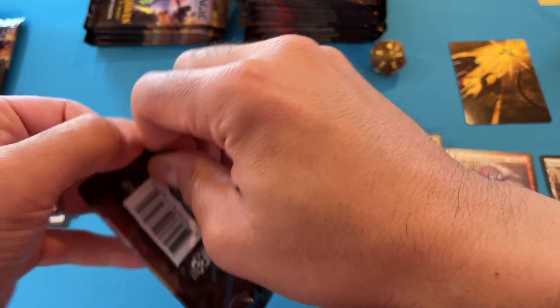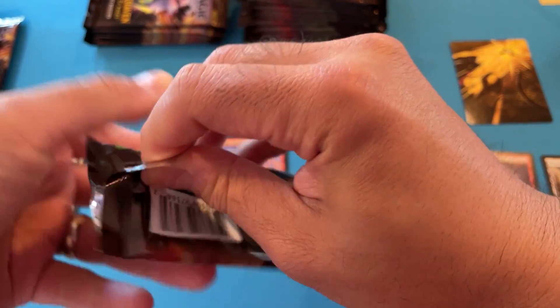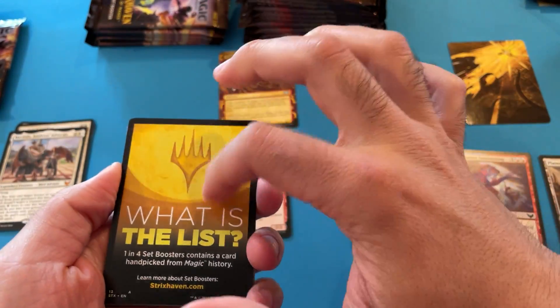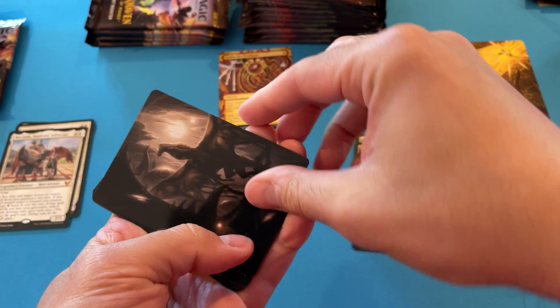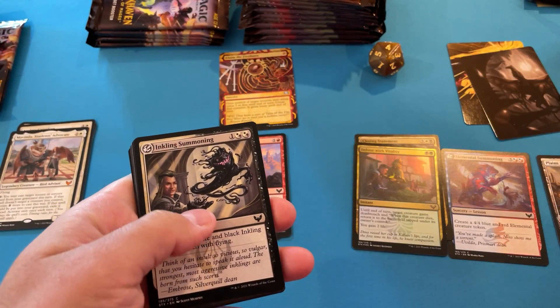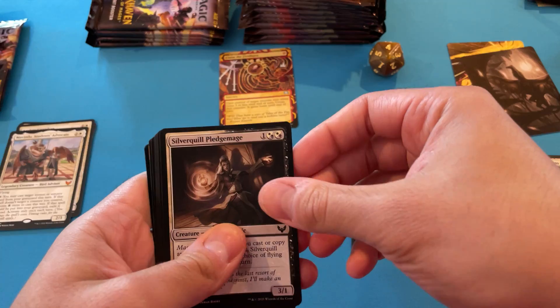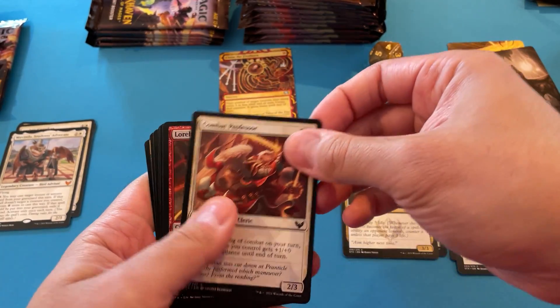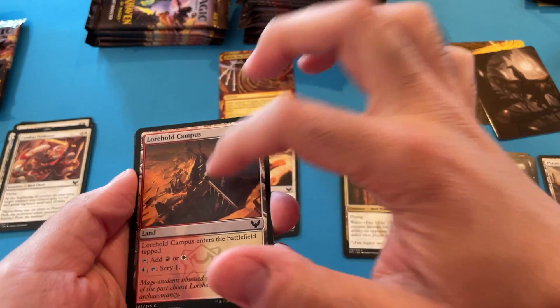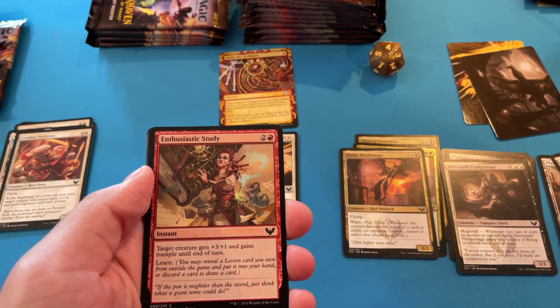I've only opened draft packs to this point. So again, this is 15 set boosters here, 15 in another video. No list card — they're talking about the list right there. So we haven't gotten this. I think that's the Silver Quill Dragon. We get another Plains, we get a gold card, we get a gold card. So this is another red-white pack — maybe you could do a Mardu. Like, they even give you the land — that's cool.